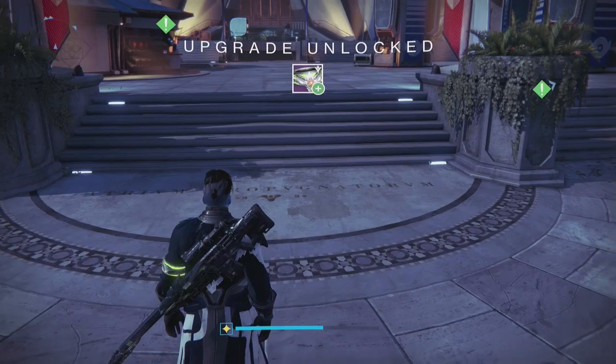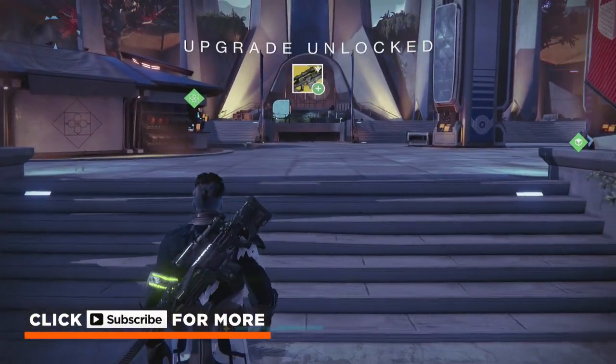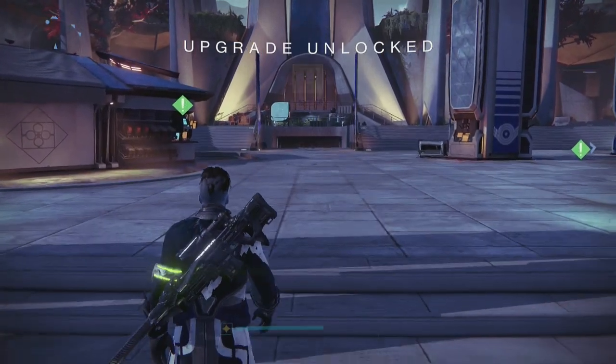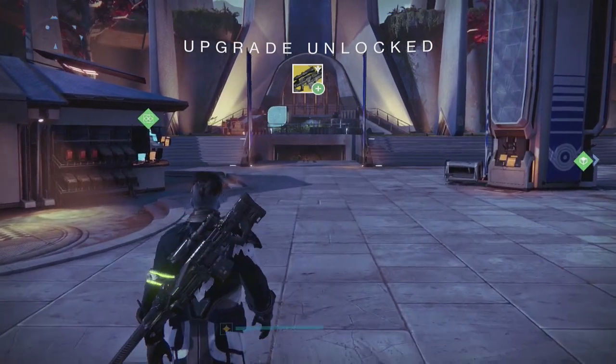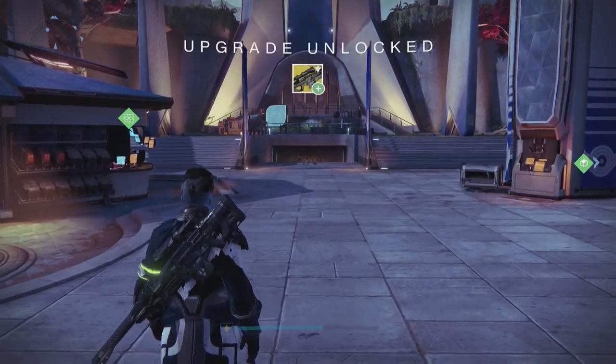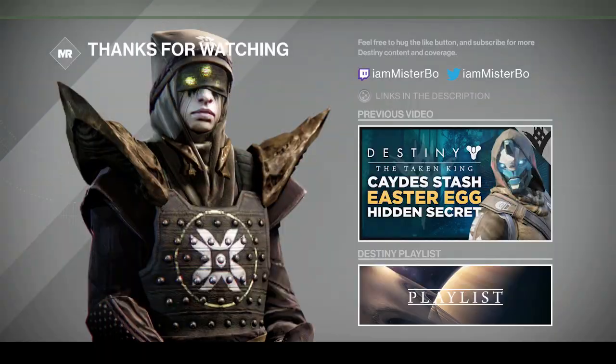That is how you get the Black Spindle exotic sniper rifle, aka the exotic Black Hammer. If you have any questions about how to get this, feel free to leave them in the comments below and I'll try my best to answer them. Is it cool to have the Black Hammer back as a new version? I definitely think so — I always used this sniper rifle so it's awesome to have it back. If you missed my previous video showing a cool easter egg on the Cade Stash campaign mission, click the image on screen or the link in the description. Feel free to give the like button a big old hug and subscribe for tons more Destiny content. Hope you guys have an awesome day — thanks for watching!